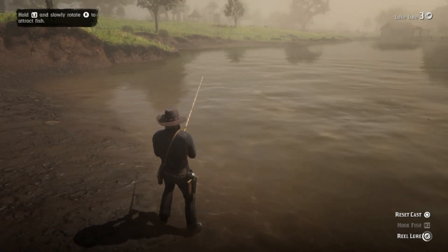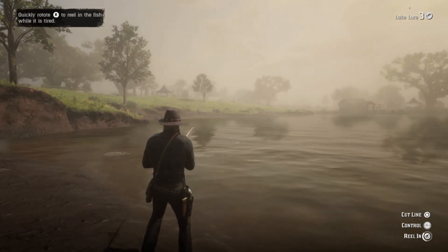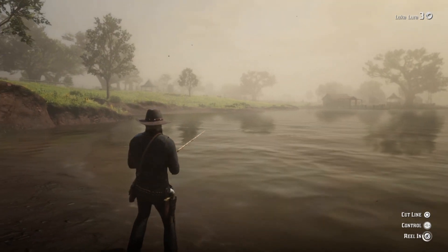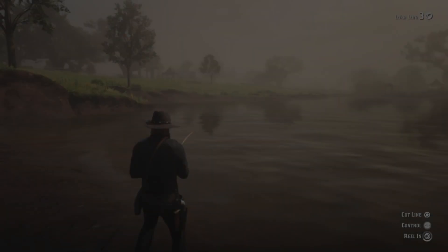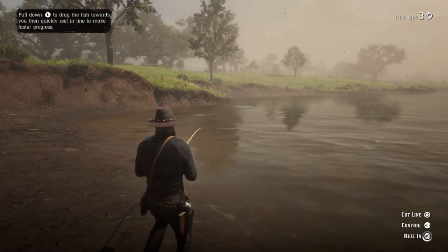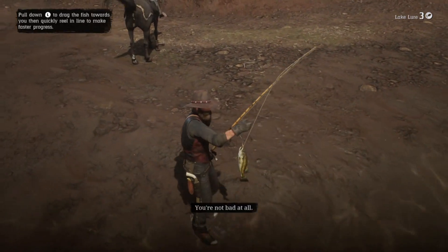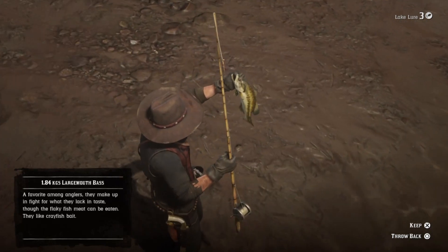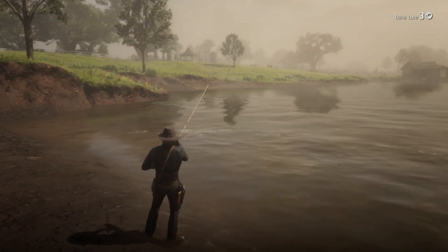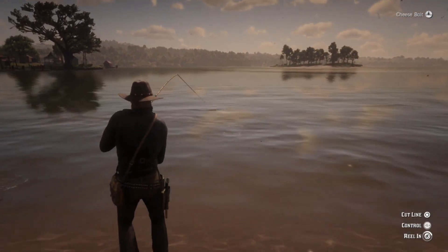Once you've cast it out just start reeling it in really slowly. Once you've got a fish on the line you use both your toggle sticks — left toggle to control and wear down the fish, right toggle stick to reel him in. Soon as the fish starts fighting and you see him splashing, hit your left toggle stick, then once he settles down reel him in again. Come on — there we go! A largemouth bass. Nice. I can't put you back.